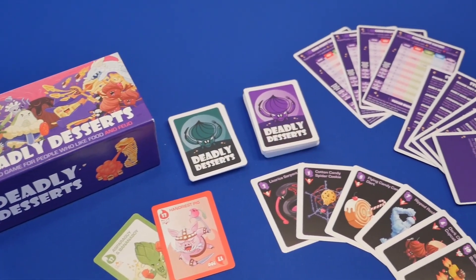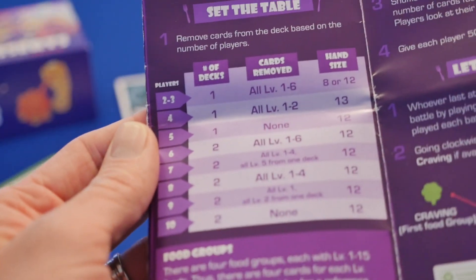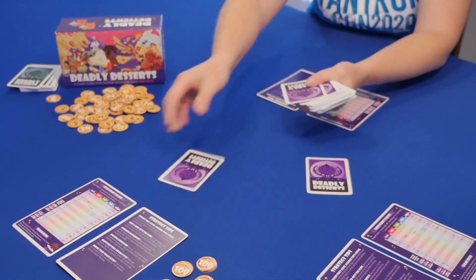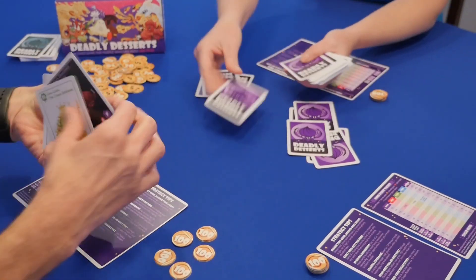The setup for the game will vary wildly depending on your player count, so you'll want to reference the rules for setup. Generally, you'll be shuffling a specific stack of cards together and dealing a hand to each player. Each player will be given 500 points in health tokens, and the player to have most recently eaten dessert will go first.